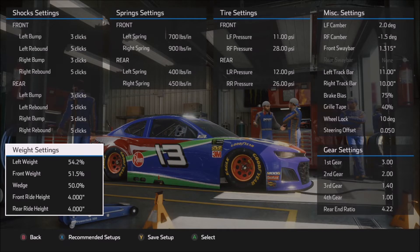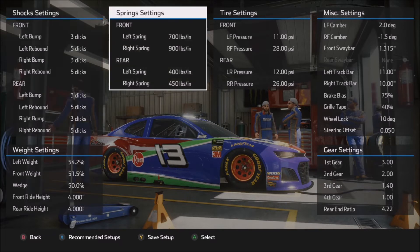The lower the number you use for front weight, that will help the car to rotate more on corner entry. For the wedge, the higher the number you use in wedge, that will tend to stabilize the car and tighten the car — it will make the car want to rotate slower through the corner. So if you're having trouble with the car jumping loose on you, particularly on corner entry or in the center, then simply increase that wedge number some. Here, because we're going more for speed, I dropped it down to about 50.0. Somewhere between 50.0 and 51.0 should work just fine, depending on whether you're going for more long run or more short run speed.